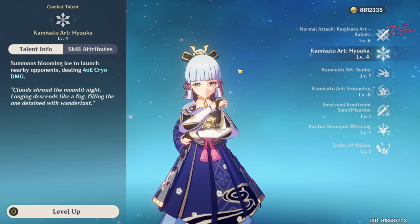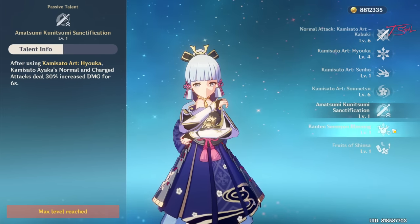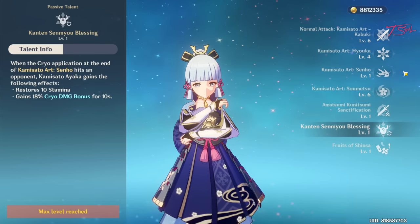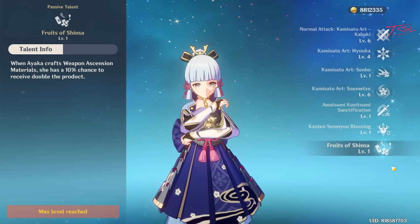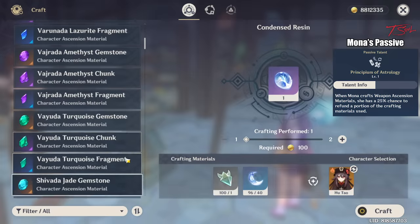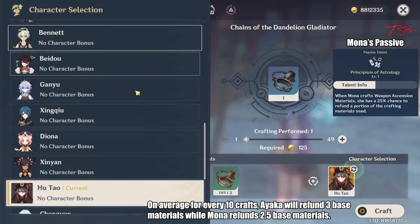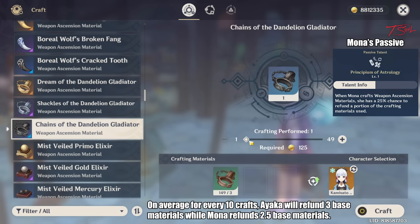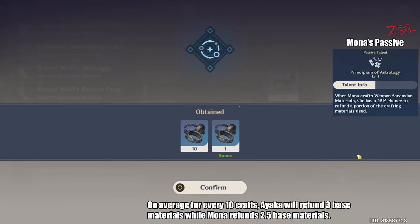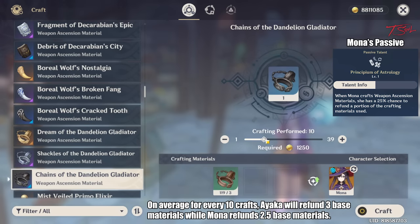Both her ascension passives are also really good. Her ascension 2 won't affect her burst support role, but it's nice for her main DPS. Her second passive makes her dash cost 0 stamina and gives you a cryo buff for 10 seconds — this is actually one of the best ascension passives in the game so far. Then there's her crafting passive, which is similar to Mona's passive. With Ayaka's passive, on average you will get 3 green materials for free when crafting weapon materials, while with Mona's passive, on average you get 2.5 green materials back for crafting 10 blue ones. If you have both, use Ayaka to craft weapon materials since she provides a better rate of return.